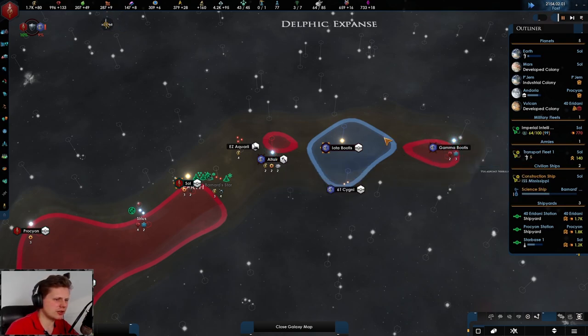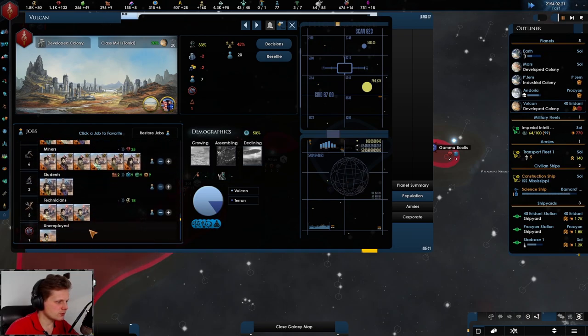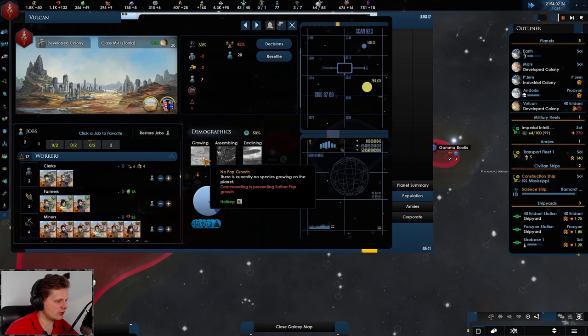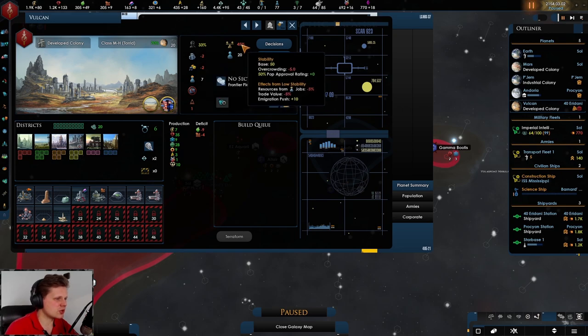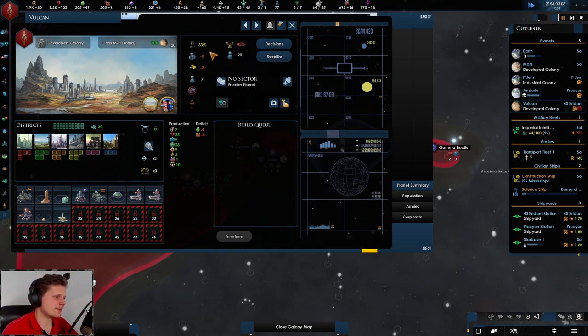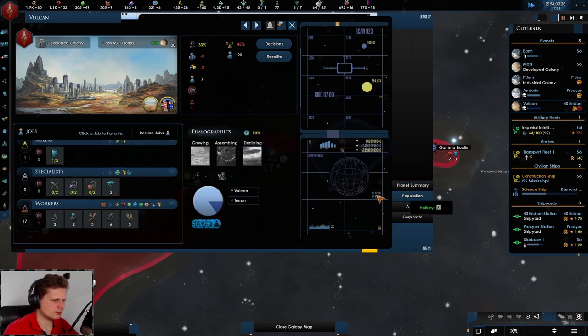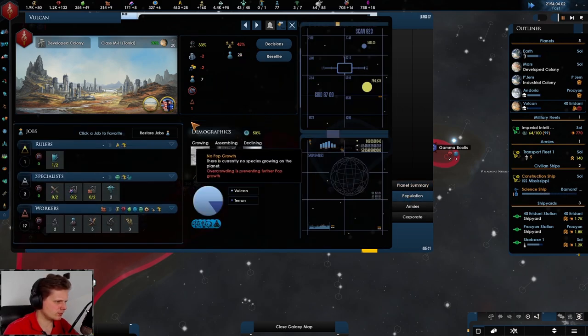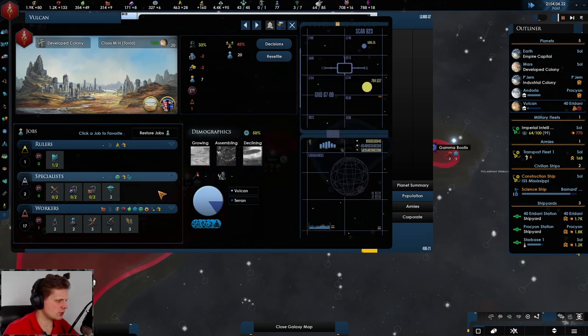They are not fully taking these systems - they have different war goals. What is unemployed? A Vulcan - a dirty Vulcan. Did we stop building here? Overcrowding should not be a thing. Let's build a city district. When is something overcrowded? That is a good question and I do not know the answer.